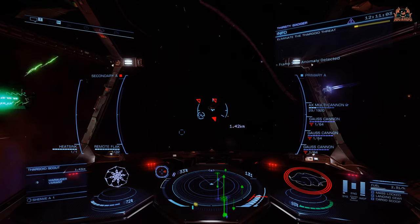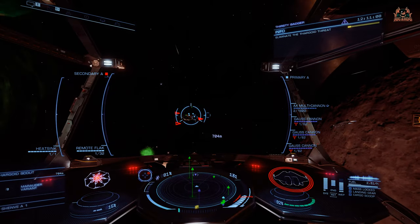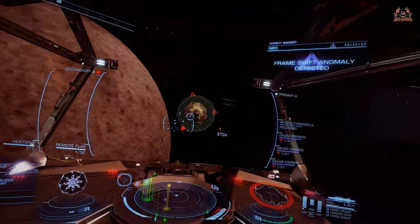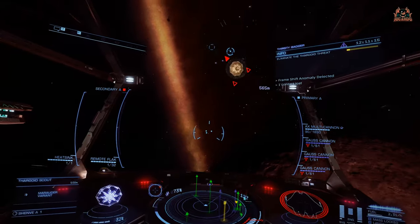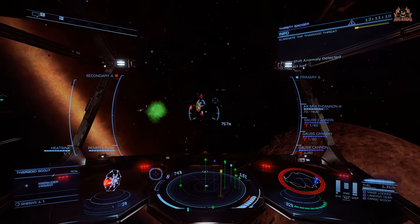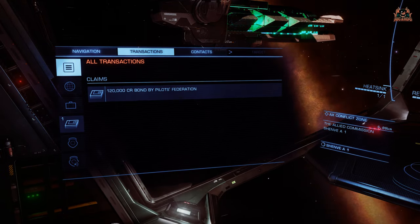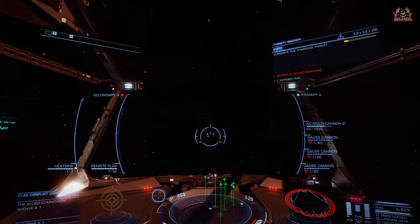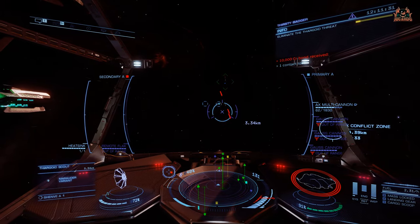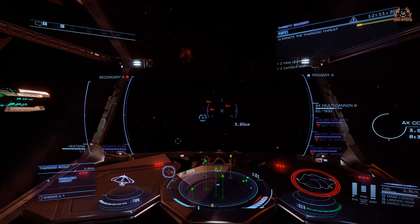Once you get through eliminating all the Marauder Scouts, Berserks, Regenerators and the rest of it, you're then going to be presented with a frameshift anomaly. That means the Interceptors are coming. The ones I tended to look for and was able to defeat was the Cyclops - the Cyclops Interceptor, the lower end of the margin. I was nowhere near proficient enough to go in against the big boys like the Medusa and the Hydra.